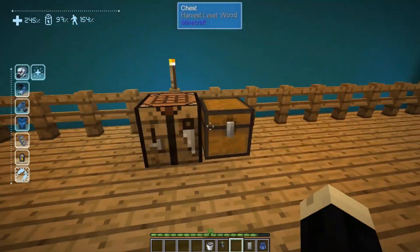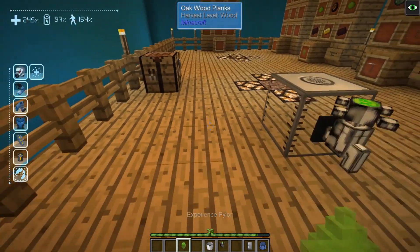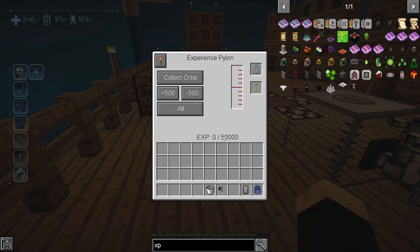The second option is the experience pylon, which is very handy especially when building a mob farm. You drop an experience pylon down — it does not need any type of RF power source; neither of these items require power. If you right-click on the pylon you'll see it has zero experience up to a maximum of 500,000. You can set it to always on or requires a redstone signal, and right now it's set to collect orbs, so if something died near the pylon it would take those experience orbs from the ground and store them in the pylon. You can change that to spray orbs, which will spit the orbs back out of the pylon.